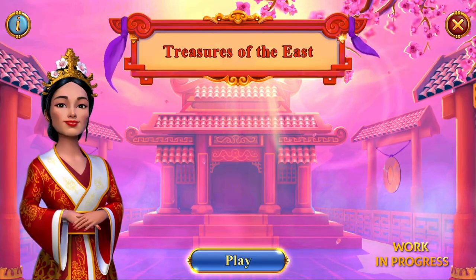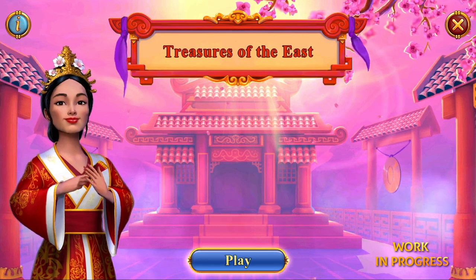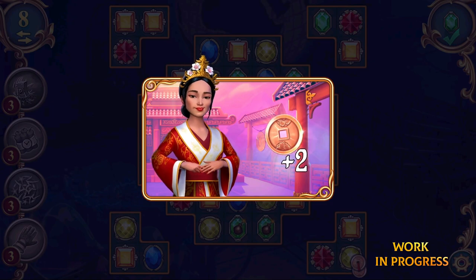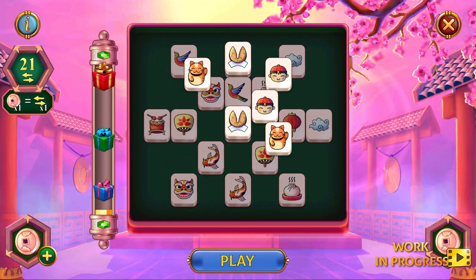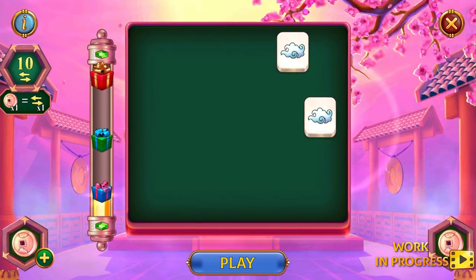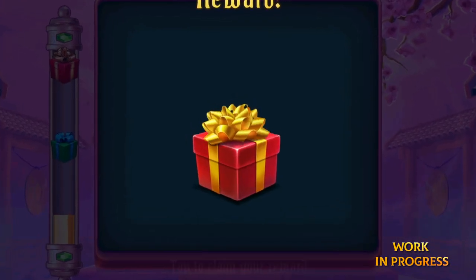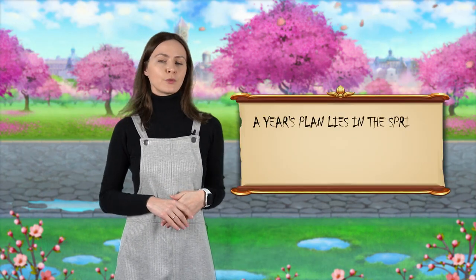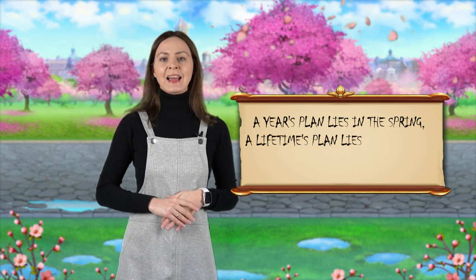Last but not least, the new feature is a brand new relaxing event: Treasures of the East. In this event we are going to play Lady Maze's favorite game, Mahjong. You collect special coins while playing match-3 levels and they will allow you to remove identical tiles on a Mahjong board. It won't be easy to beat Lady Maze at this game, but we are sure you'll do a great job and receive even greater prizes. As they say in Lady Maze's homeland: a year's plan lies in the spring, a lifetime's plan lies in diligence.